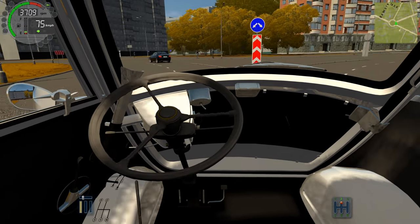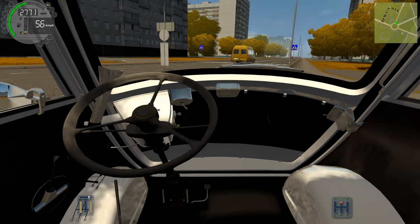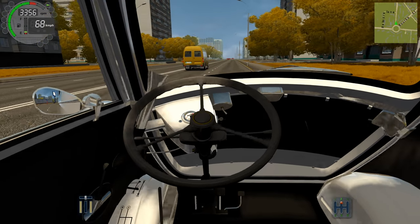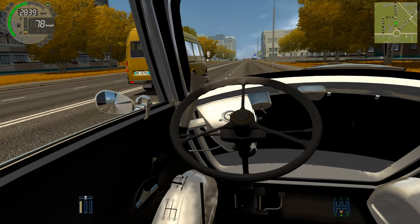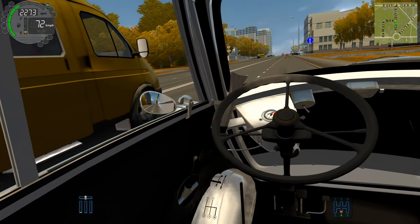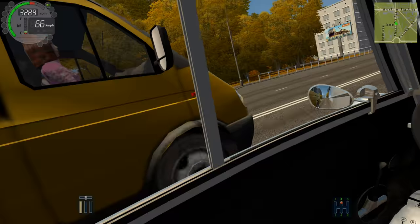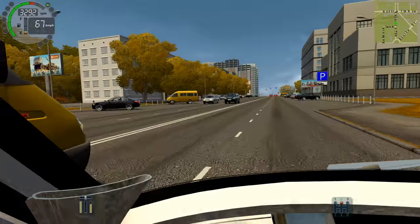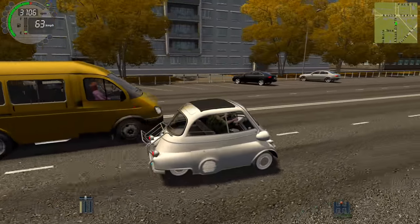Doing donuts in a BMW Isetta. Power slide out - yes! It's not really a power slide, but sort of. There's a van that could probably carry like 20 people, and this is going to only carry two. Just look how small this thing is, seriously, it's ridiculous.